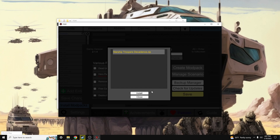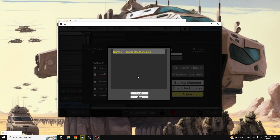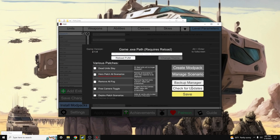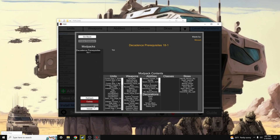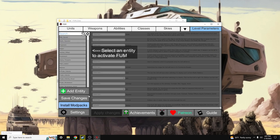We're going to go ahead and install it. Now it's installed and it has automatically inputted achievement data and mods that we can then further install. Let's go ahead and install the prerequisites for the scenario, and now we can go ahead and click Save Changes, Save All Files.